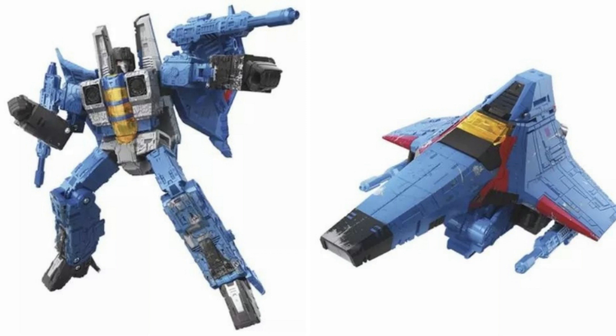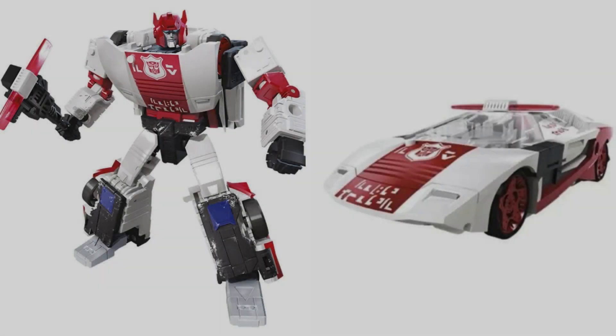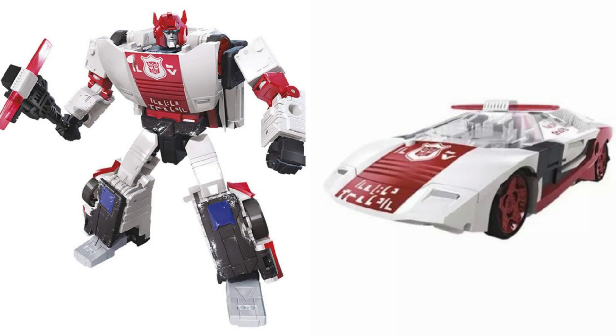The next one we have is Deluxe class Red Alert, which we've seen before and I think I've talked about it before. It is a remold and repaint of Sideswipe, so it's automatically a great figure in my opinion because Sideswipe is a great figure. I don't really like that his car mode light bar becomes an axe weapon, but what else can you do with it? It'll most likely have the usual Deluxe class price of $19.99. I don't know if I'm going to get this because I already have a Red Alert figure I got a few months back at Comic-Con, but perhaps having an updated one would be nice. I'll figure it out when this thing comes out.